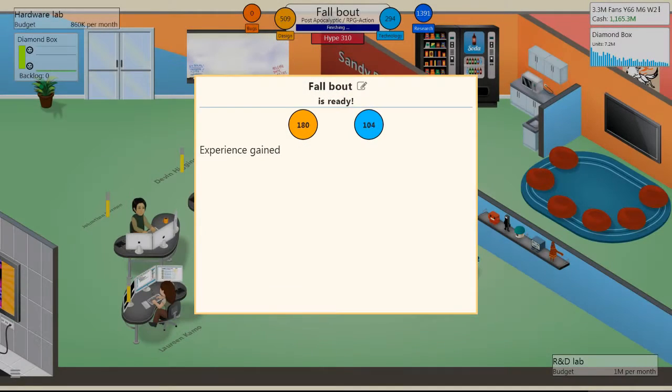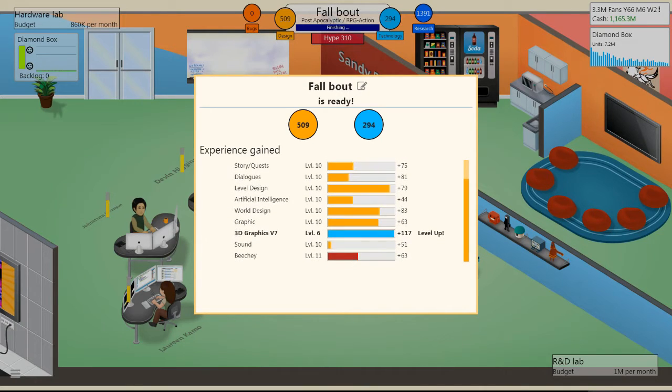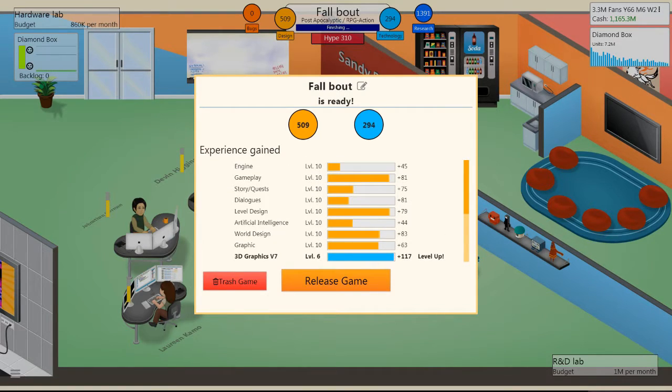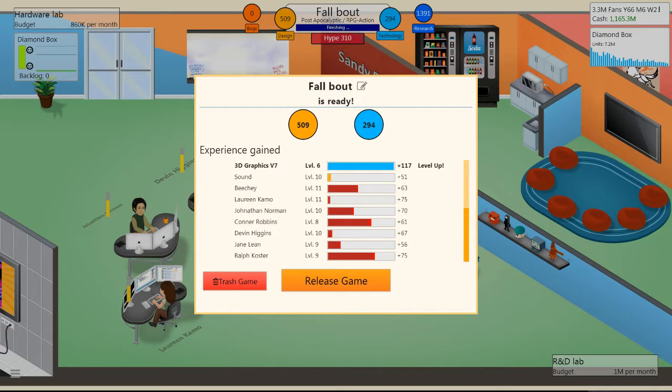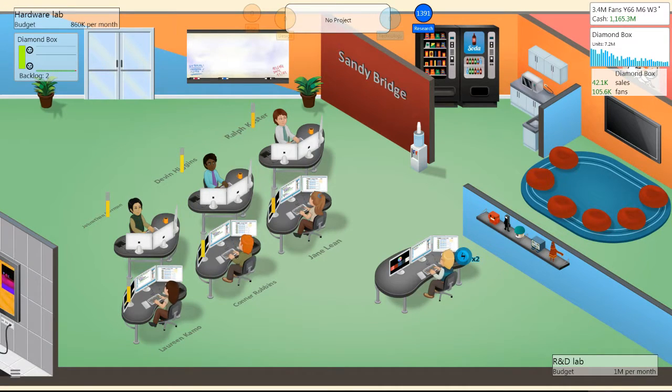We're finishing the game with 310 hype. I didn't max everything out because this is a small game and I've been developing triple-A games in this run. Design levels up your engine, graphics, and world design; technology contributes to engine and gameplay. Both help you level up overall. Now we'll go ahead and release the game.